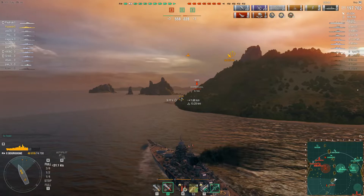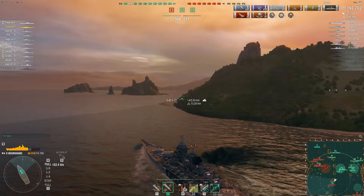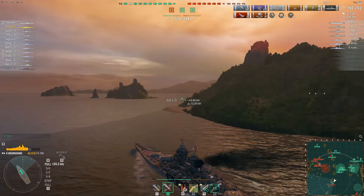Enemy Kaga would seem to be very close as well, from the direction of those planes that seem to be landing. It would appear that the enemy Yamato has pushed forward and is obscured from vision behind this island.